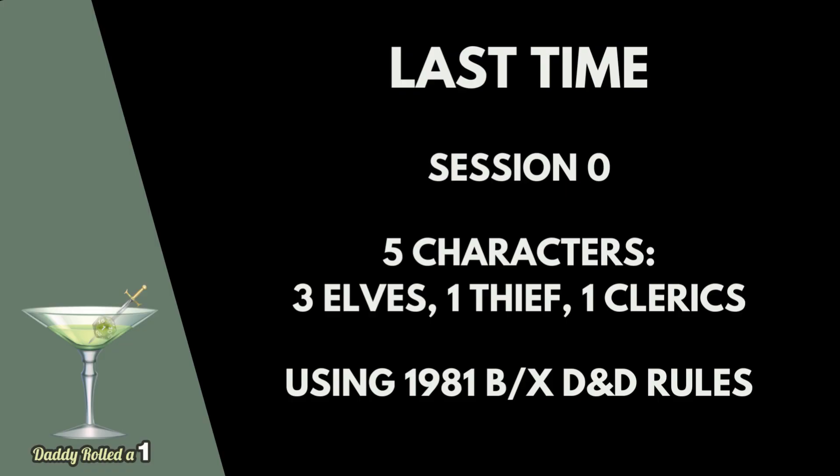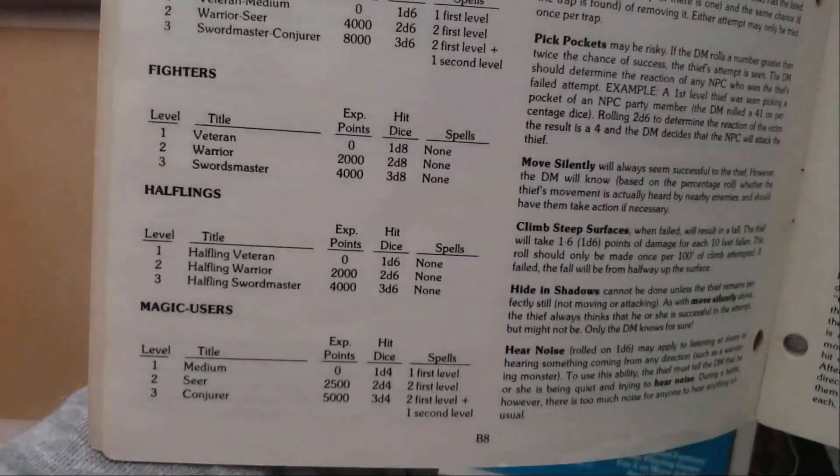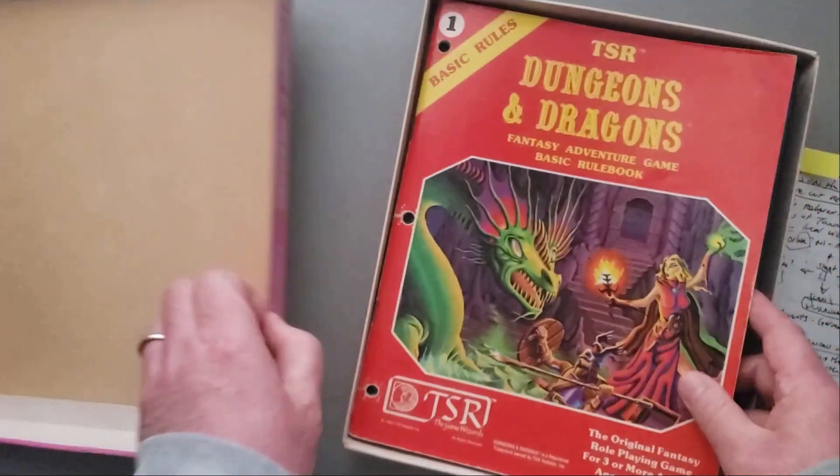Last time I talked about the session zero that we had for this particular game, and we talked about how we created the characters. There are five players: three elves, a cleric, and a thief. We're running BX D&D 1981, and in this particular version of the game there are seven character classes: cleric, dwarf, elf, fighter, halfling, magic user, and thief. So dwarf, elf, and halfling in this game are classes.